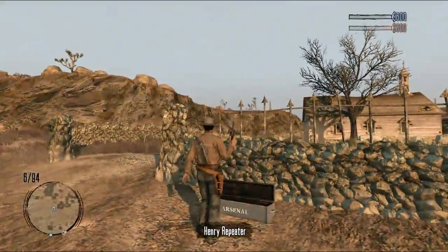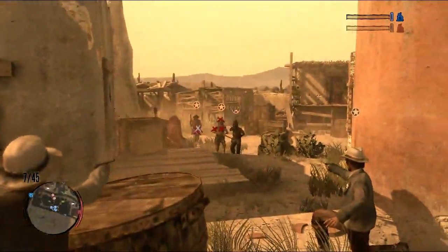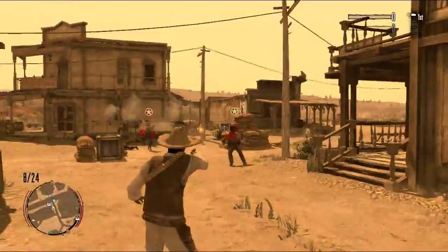Certain crates scattered throughout the world upgrade weapons, top off ammo, or fill your Deadeye meter. Deadeye won't slow time down, but it will let you paint targets on multiple enemies for quick kills.